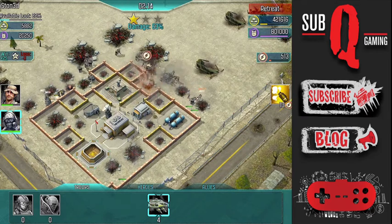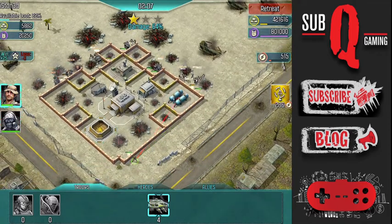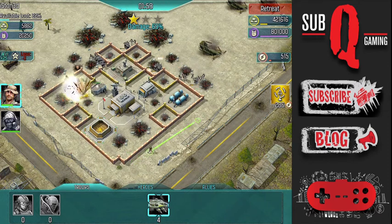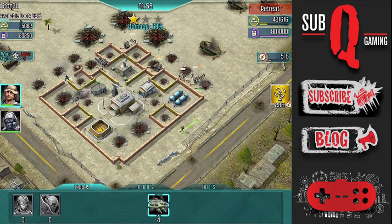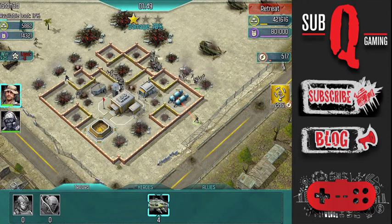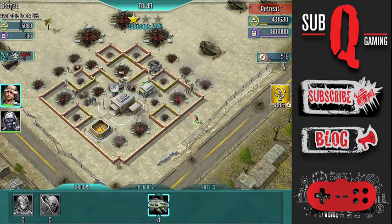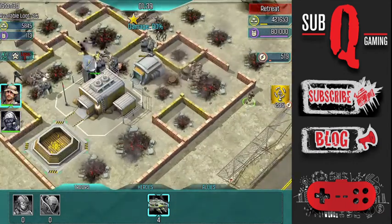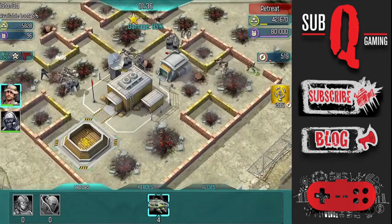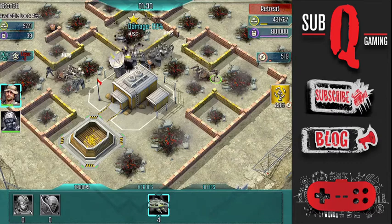The core of my attack squad is now converging on the center of the base. Doesn't look like my Dragonfire units are going to be necessary. The exterior walls have now been breached, and all of my units are converging around the command center. There are only a few structures left to take out, and this is going to be a three-star 100% victory on the number one ranked player in Call of Duty Heroes.